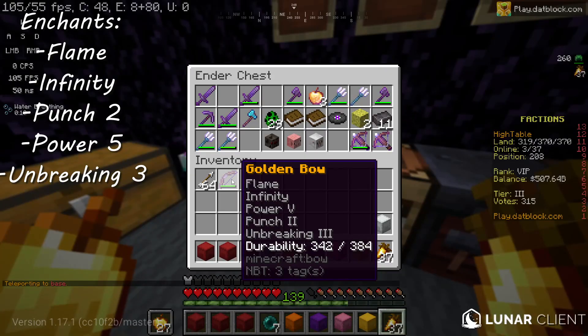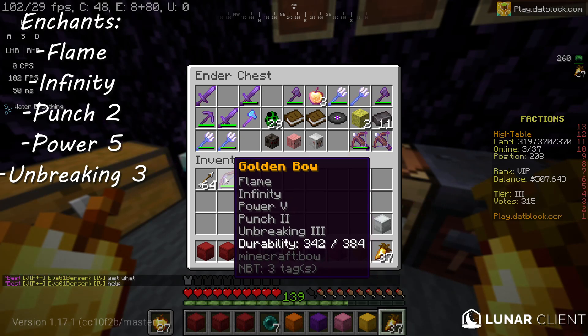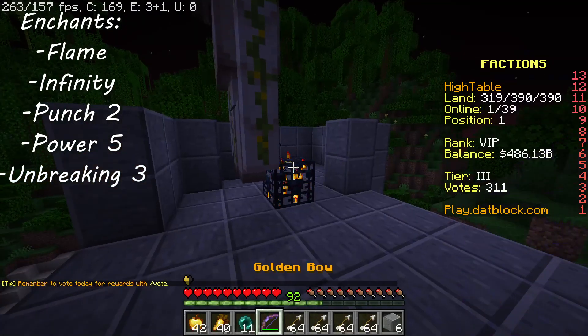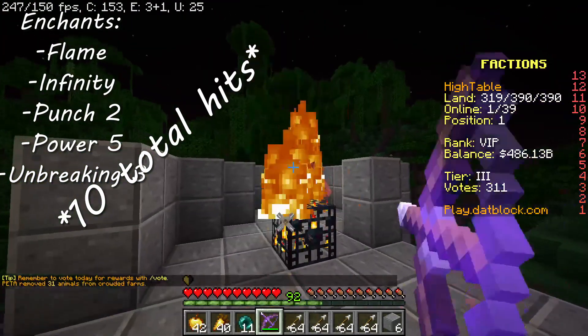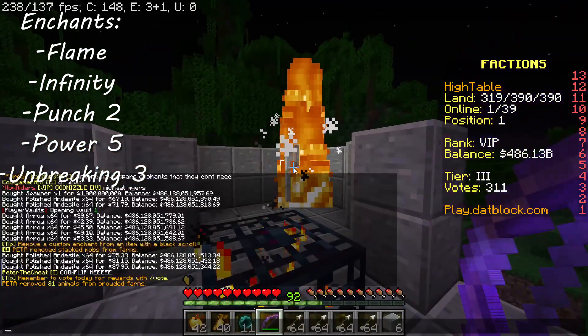First up is the gold bow. The gold bow is the second most common long-range weapon you'll usually see, and has flame, infinity, power five, punch two, and unbreaking three, which is the equivalent to a god bow minus mending, because infinity and mending both can't go on it. It also takes 11 total fully charged hits to kill an iron golem.